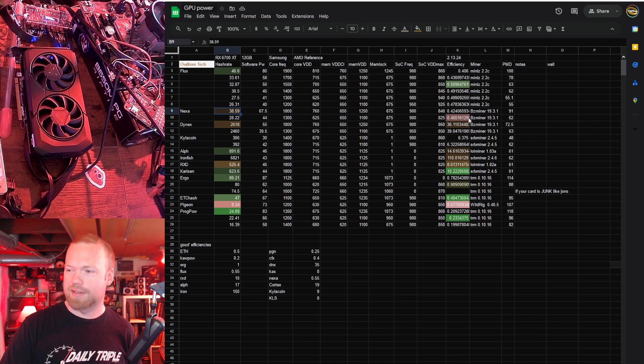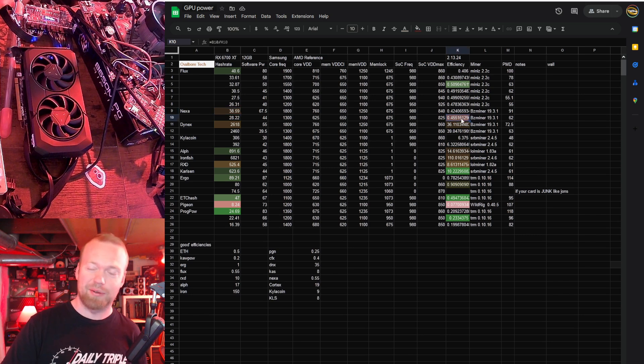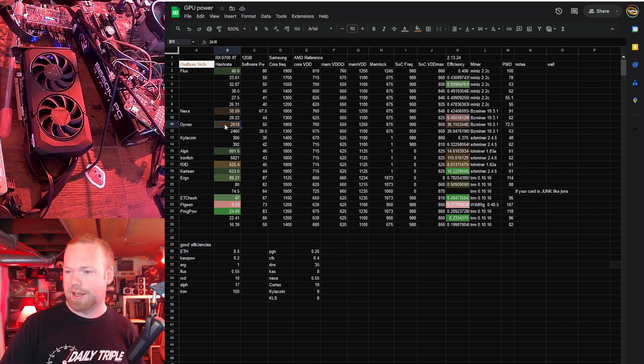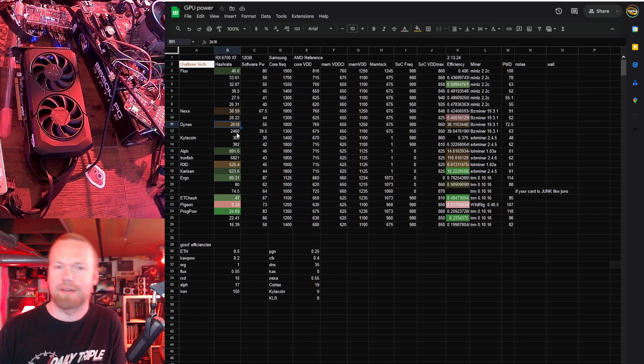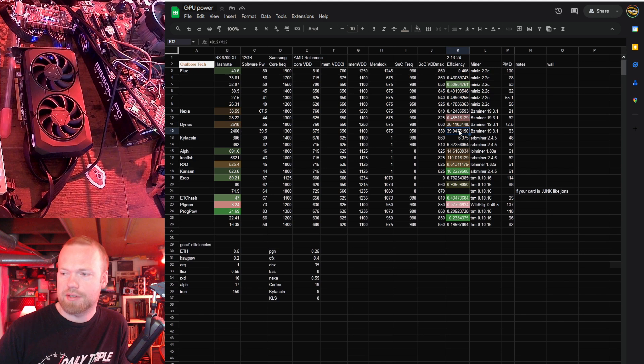Nexa — the hash rate's pretty unimpressive, so is the efficiency, so I would just leave Nexa with these. Dynex — hash rates again, the miners are kind of all over the place right now. There's still a lot of optimization left on the table for these cards, so the hash rate's pretty underwhelming. The efficiency is good, but not great — 40 hash to watt. Kylocoin — I don't really have enough data on this to tell you if it's good or bad, but the efficiency is not very good, so I would leave Kylo.